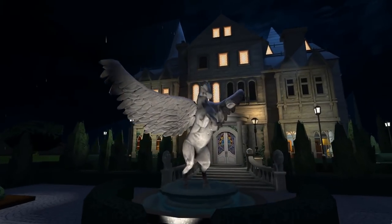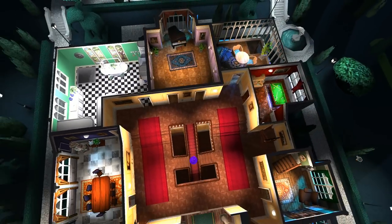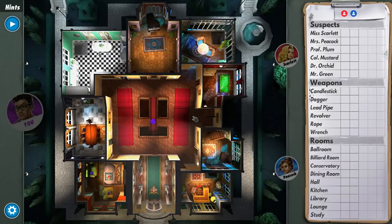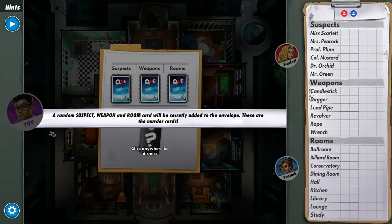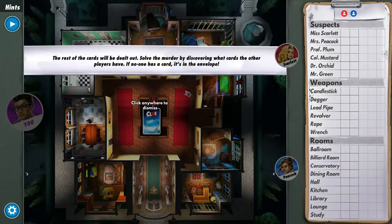Basically in this game you roll dice, move your character, and when you get into a room you can try to guess who did it, where, and with what. But you don't want to make any accusations because that'll end the game if you're wrong. On the right-hand side you've got the suspects, the weapons, and the rooms. A random suspect, weapon, and room go into the secret folder, and everyone else is dealt the remaining cards.